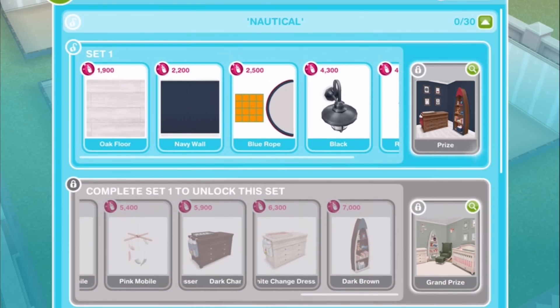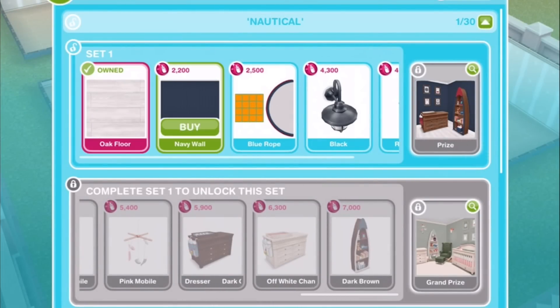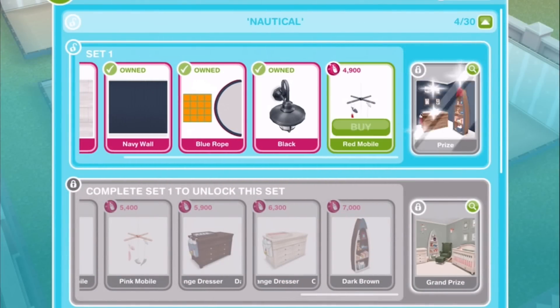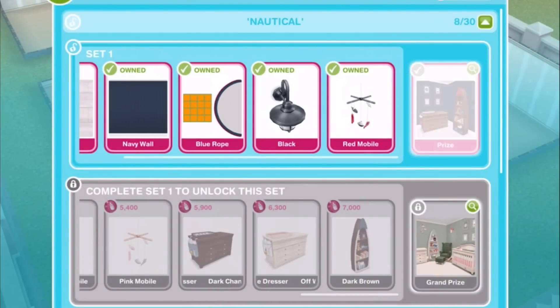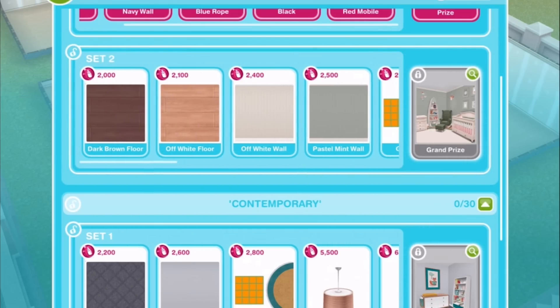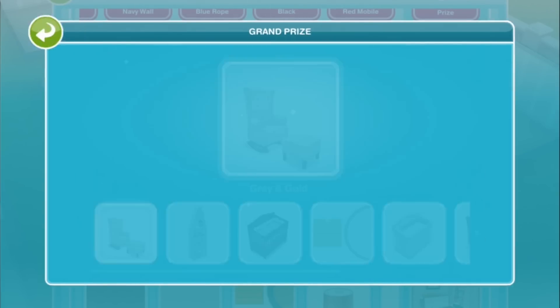So let's start out with set one of nautical. We'll go ahead and buy an oak floor, a navy wall, a blue rope rug, a black wall light, and a red mobile. That has now unlocked the prize, which is those three extra items. And having bought all of the first row, we can now start to work on the second row, which will be 22 possible prizes once you have unlocked the grand prize at the very end.